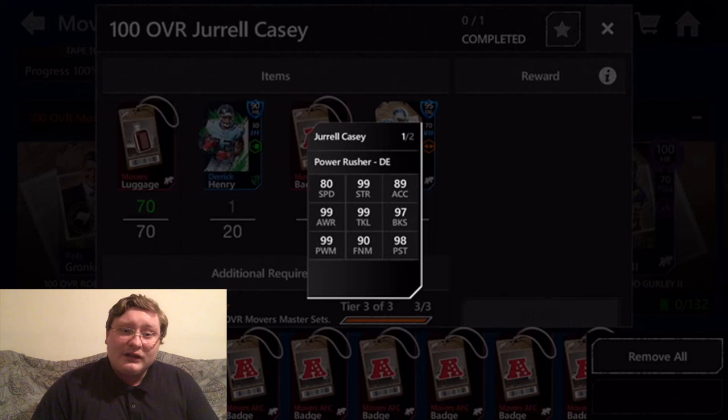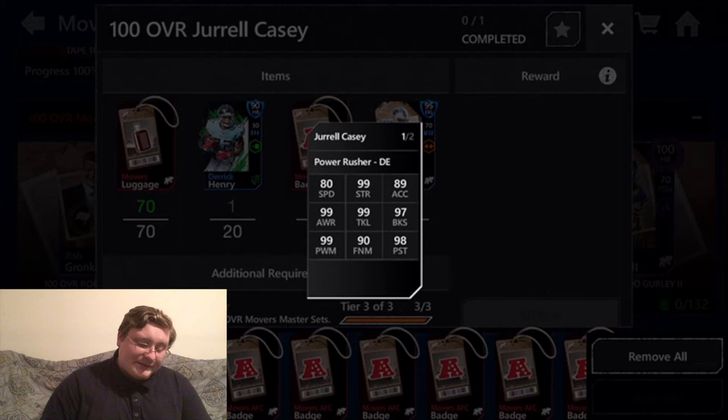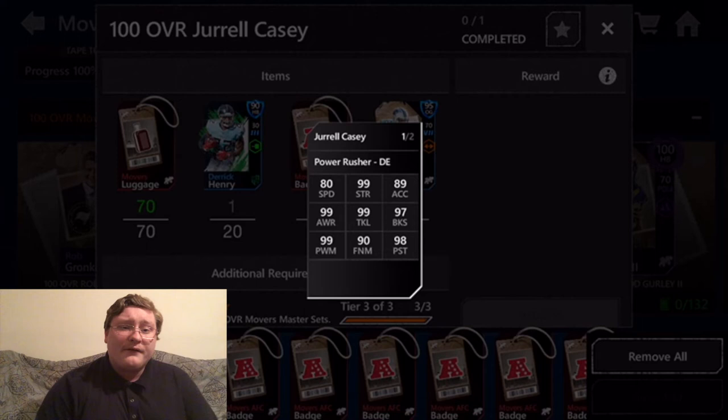Coming up next is yet another maxed out stat — 99 power moves. As a power-rushing defensive end, this makes a lot of sense and ties back into his 99 strength. He's going to be able to pop off of those offensive linemen really well, shove through the offensive line, slam down onto the quarterback, and rack up sack after sack. This guy is going to be one of the best defensive linemen in Madden Mobile.